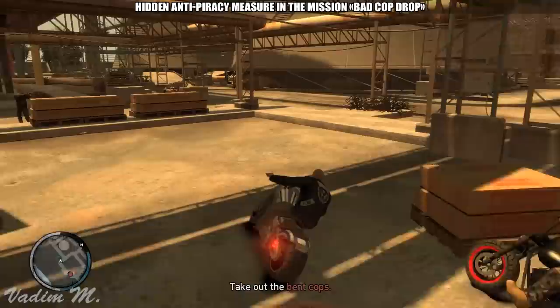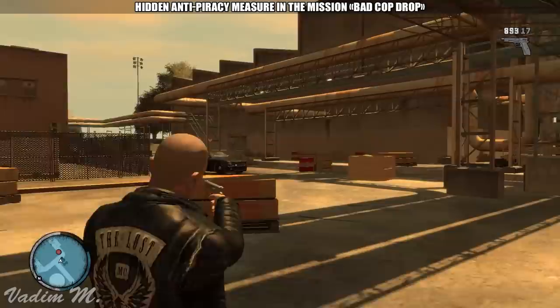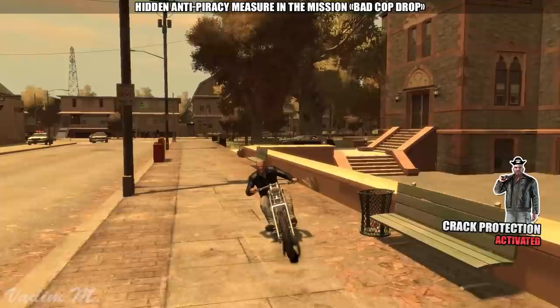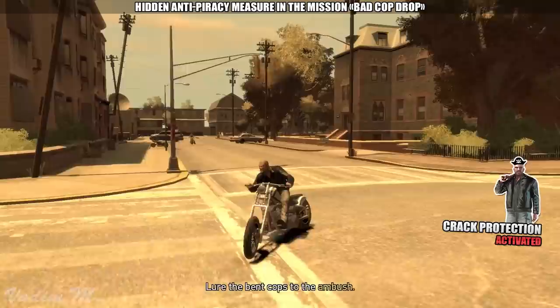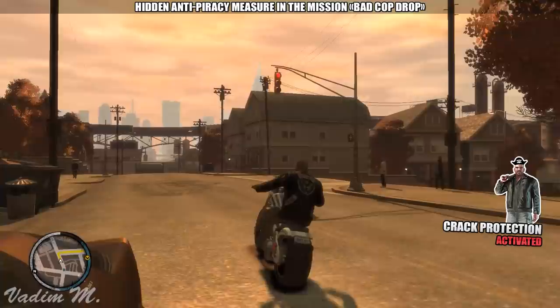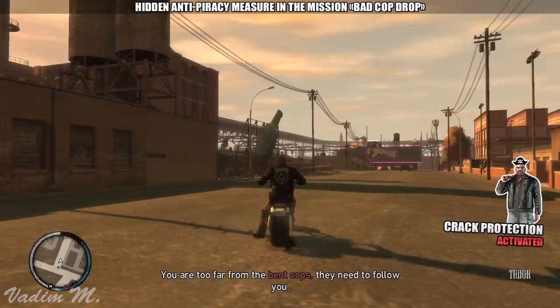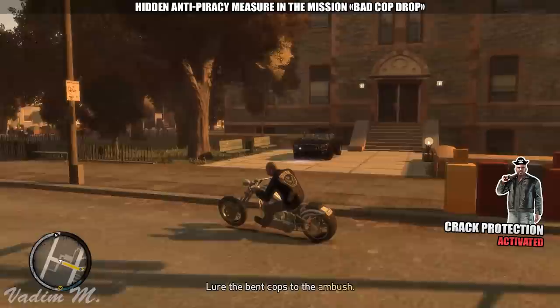It shouldn't be a big deal unless you're playing a semi-cracked version of the game. If the crack protection is tripped, then the pirate has to deal with the fact that the crooked cops will refuse to follow Johnny and Jim, and they'll remain parked in the same spot where they were previously. You might think this would make the mission easier — just drive to the checkpoint without anyone shooting at you — but no. Eventually the game will tell you that you've driven too far away from the cops and ask you to return, and from this moment it is impossible to complete the mission.